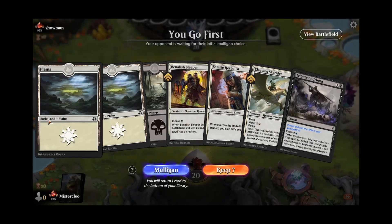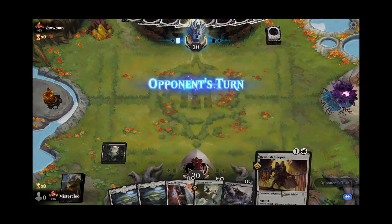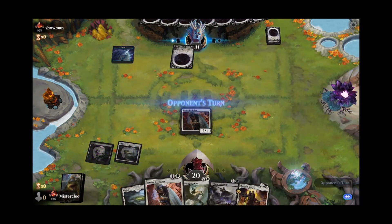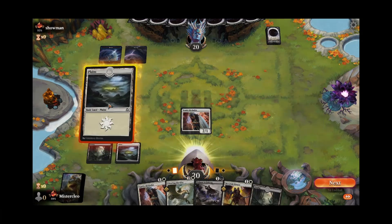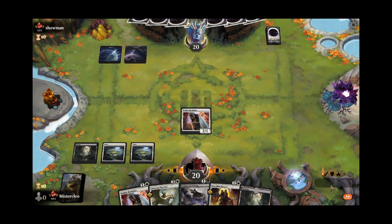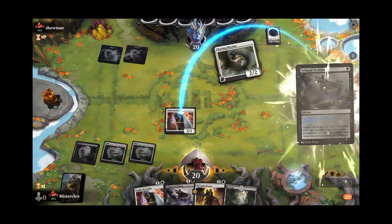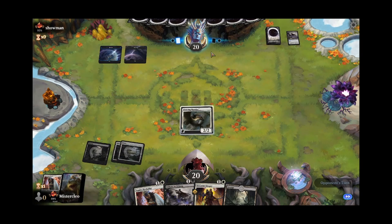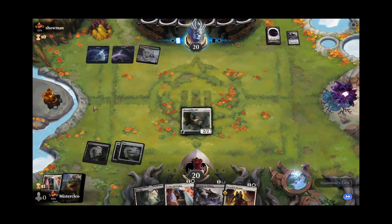Welcome to round one, y'all. We're on the play with a nice aggressive-looking curve out here: 2-drop, 3-drop, and some interaction with a potential removal slash creature later. Let's go ahead and get our Scry on unless they kill our Herbalist here — which it looks like they're going to. That's fine. Go ahead and flash out our Skyrider here. Now that they've used Tribute number 1 on that, we'll see if they have Tribute number 2. Blue-black — one of the more controlling color pairs, that's for sure.